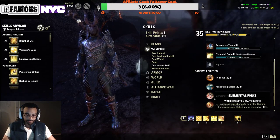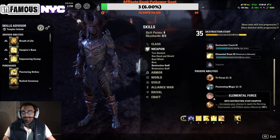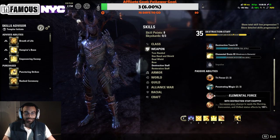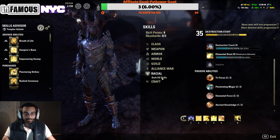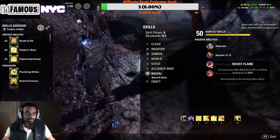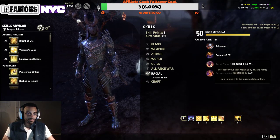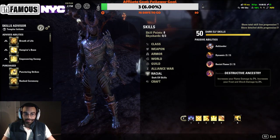You also gain immunity to the burning status effect. If you run a destro staff, the Elemental Force passive increases the chance to apply burning, concussion, or chill. Burning is a DoT that does quite a bit of extra damage, especially on a Dragon Knight. As a Dark Elf you just mitigate that 100 percent — fantastic. It's also one less DoT you need to cleanse. That's why I recommend going Dark Elf for this build.